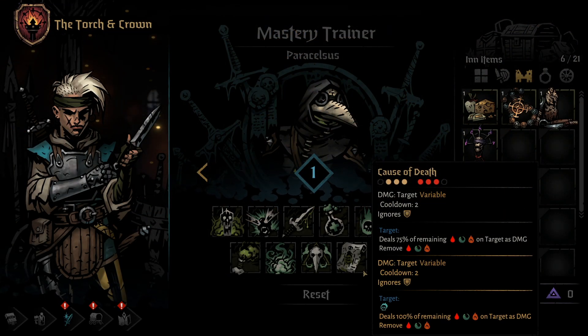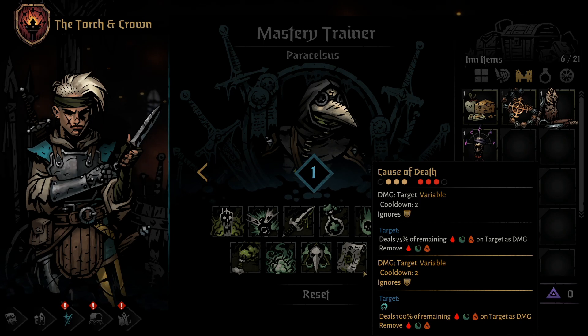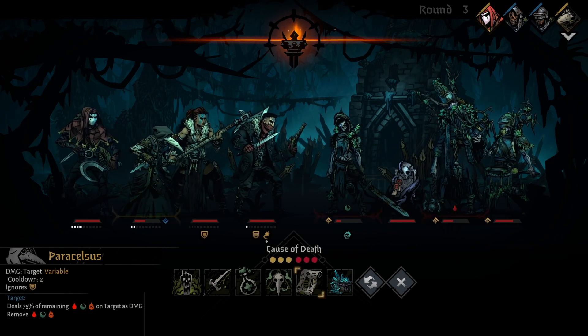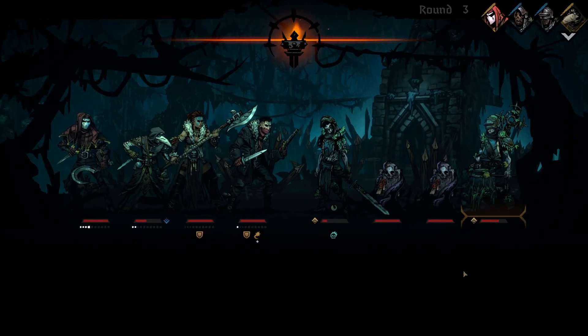The 10th Plague Doctor ability is Cause of Death. Cause of Death can be used from any of the front 3 positions, and it hits any of the first 3 enemy positions. This skill does have a 2 round cooldown, but bypasses block tokens. Using this skill on an enemy that has any dot damage on them will immediately consume all the dots and deal 75% of that total to the enemy instantly, so no more having to wait 3 rounds for a Blight to finish someone off. Upgrading this skill will allow it to deal full damage instead of the 75%, as long as the target also has a combo token on them.